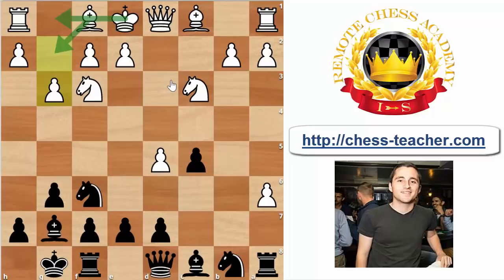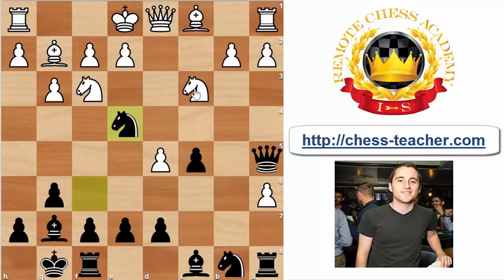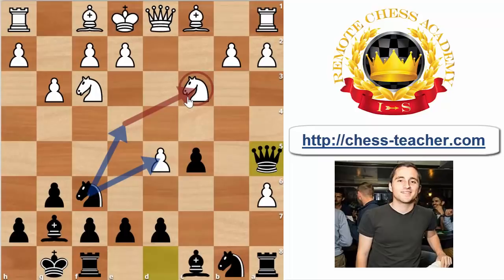Now, if Black wants to keep his initiative alive he should act quickly before White manages to castle. Many moves have been tried; I'm going to recommend the move queen to a5, which you'll also see in some other lines in the Benko. This move is especially effective when White hasn't castled yet since it creates a pin, and there are lots of ideas to jump with the knight into the center and create strong pressure on the knight on c3. For example, if White naively plays bishop to g2, Black should be very happy to play knight to e4 — and suddenly three pieces are attacking the knight on c3, forcing White to make concessions.